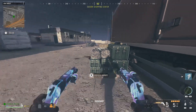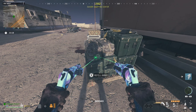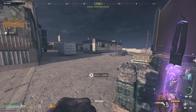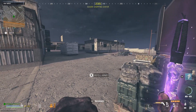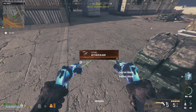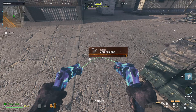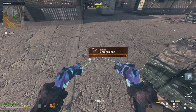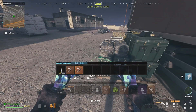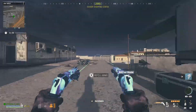This does have to refill, so once it comes back we'll do the glitch again. Hold the knife, throw it anywhere, and hold X as soon as you throw it. Hold X, go down on your D-pad, and drop it. The one you just threw should come back to you and the one you dropped stays on the ground. Click X to stow it and you'll have these Ether Blades. You can drop these to your teammates and they can pick them up.